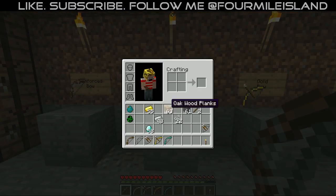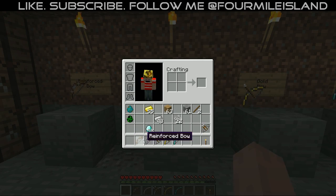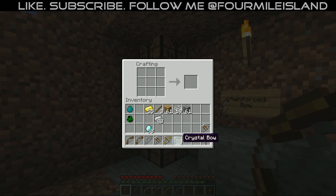Let's go ahead and just grab this iron bow — so we got that bow. Let's move these all over and make a normal bow as well. I do have more wood, thank goodness — I would not want to be short on sticks. We got all of our array of bows here.